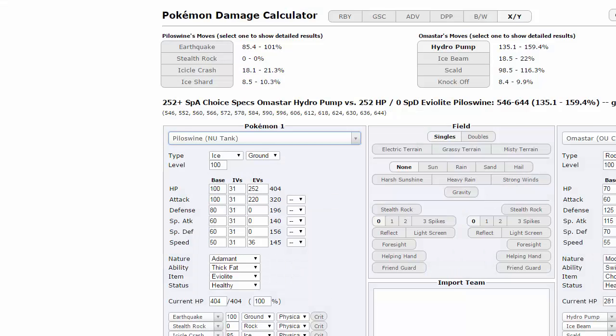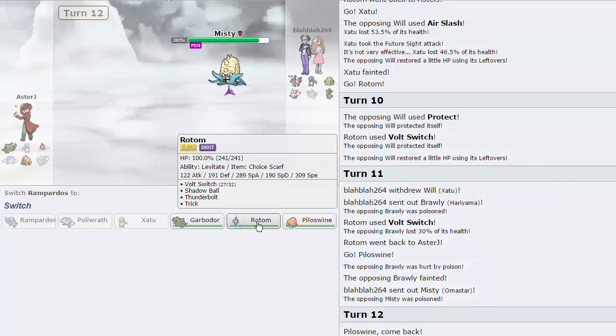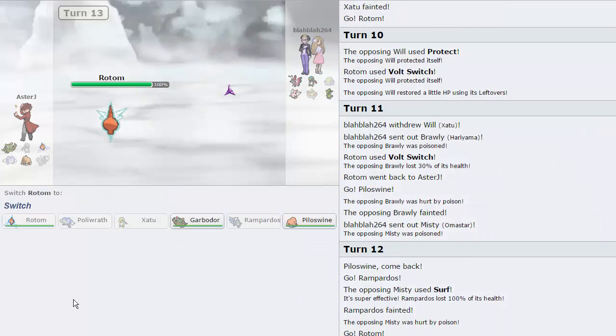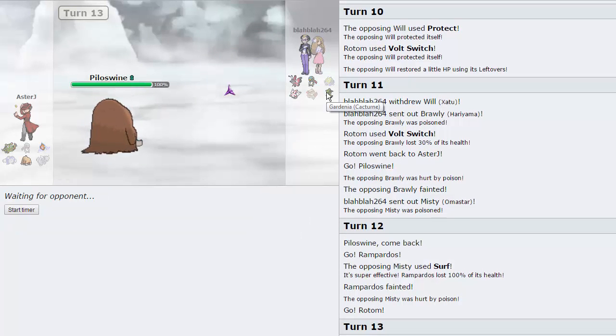I'm just going to go into Rampardos as he goes for a Surf - he's Life Orb, not Choice Specs. I need to go into Rotom and click Volt Switch again. Its Special Defense is not all that - it has 70 - so I should be able to handle that. There we go, Omastar is dealt with. Now he's running out of answers for Piloswine. His Xatu is weakened, his Cacturne can only do so much damage to us, his Vivillon is extremely frail and should go down to two Ice Shards so he won't be able to get up a Quiver on us, and finally there is the Zangoose which I believe goes down to Volt Switch plus Thunderbolt plus the Toxic Spike damage after two rounds. So we should be good to win this game as well.